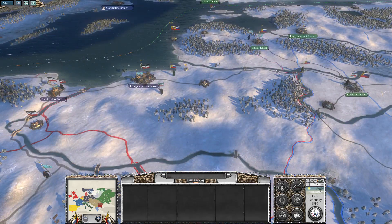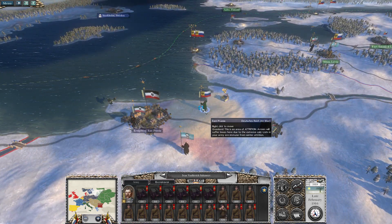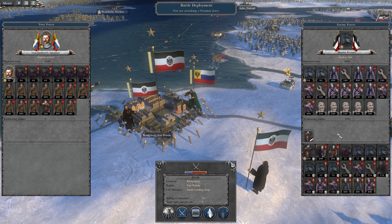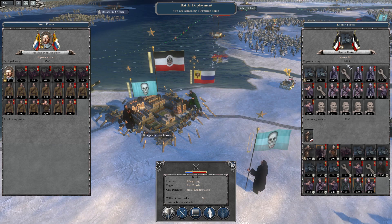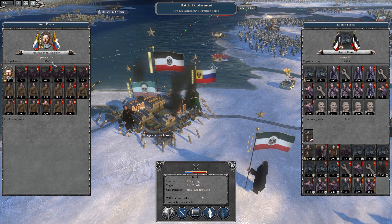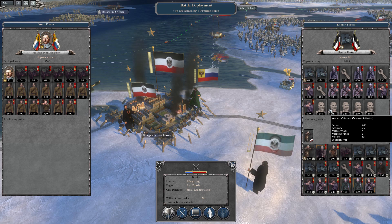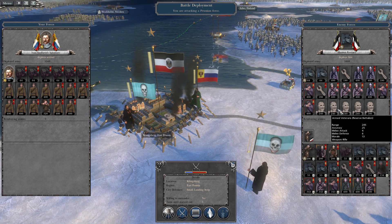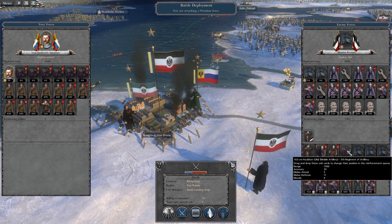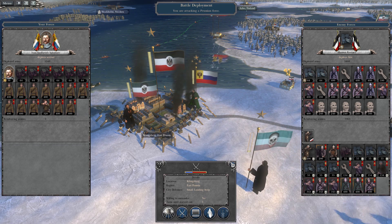Since we cannot actually reach that army this turn, I'm going to go ahead and attack Königsberg. We have quite a battle ahead — the reinforcement army is about 4,000, and in town we have about 6,000 against our 5,000 men. A lot of these are armed citizenry and armed veterans. The reinforcement army is going to be brought up so slowly that I'll probably be able to completely destroy it as it enters the field before they become useful.